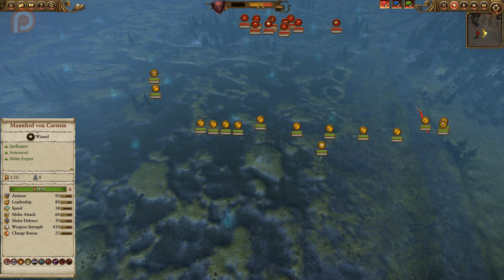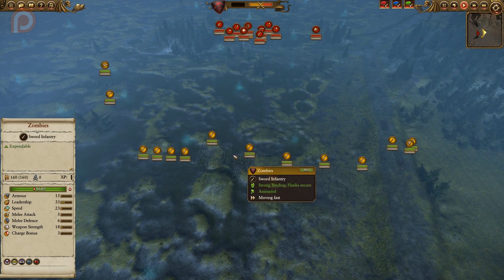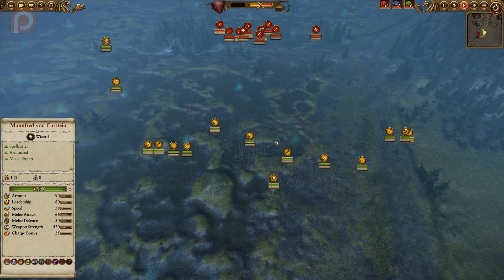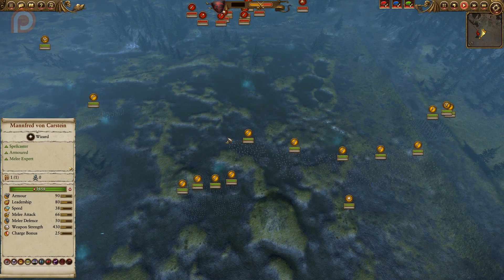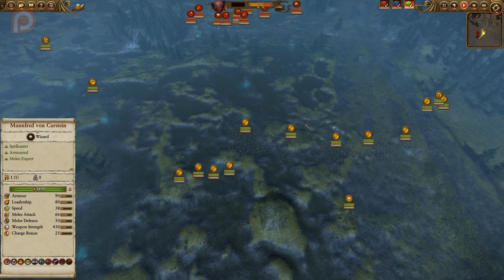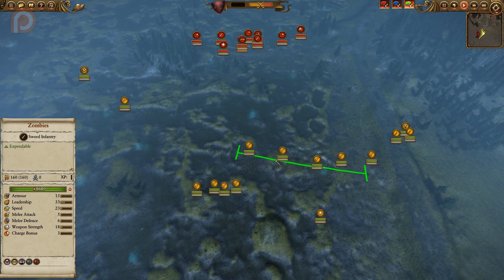I've sent the Spearmen and the Vargulf forward alongside the Zombies. These guys have the longest distance to go, so the order was given first and they are running. Meanwhile, I've also got all my Zombies running forward, but everybody else will be walking — there's no reason to run. I don't want to kill fatigue or reduce leadership unnecessarily. You'll notice the Zombies are progressing in a diagonal formation — the Oblique Order — and I want to get that to happen here. This is my strong flank; this is the one I want to win first and force engagements down the line.